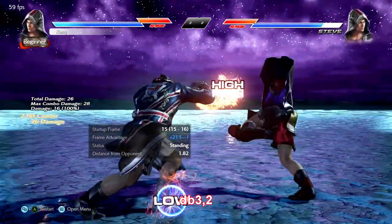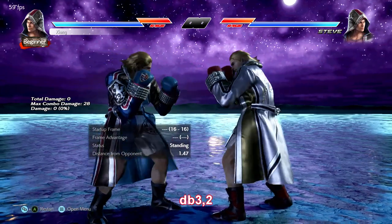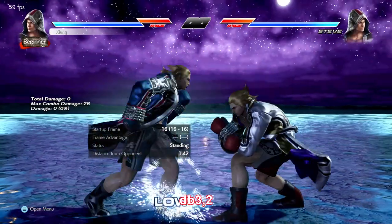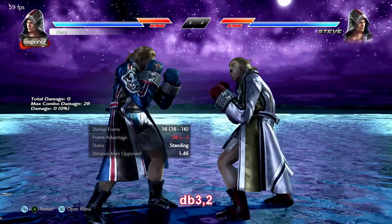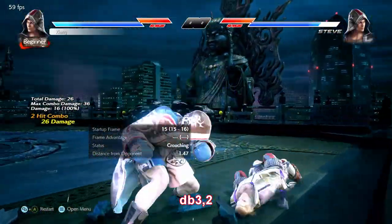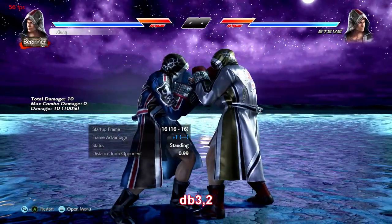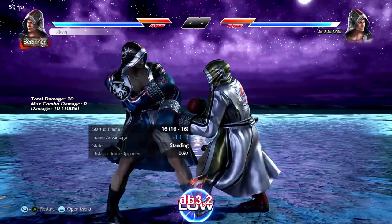Down back 3-2 is a natural combo that knocks down. The 2 is safe but also high, and the range on down back 3 is not that great. Risky, but it's his only real knockdown option on normal hit from a low, and it gives a really nasty position at the wall — even potentially free follow-up hits. Down back 3 itself is plus 1 on hit, so if you want to stop there you certainly can.